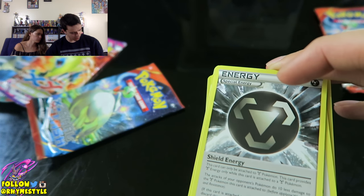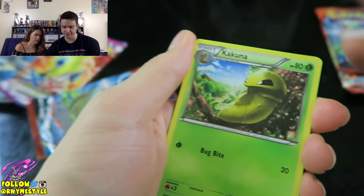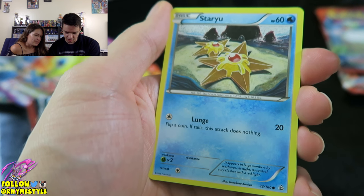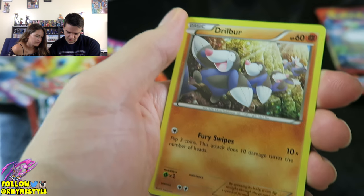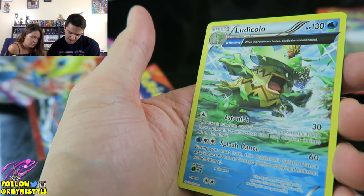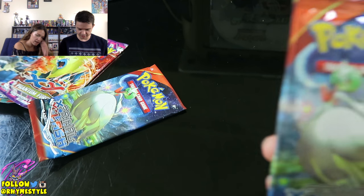So let's see what our first pack gives us — this is a Primal Clash. We've got Kakuna — ooh, look at that art. Lanoon. Staryu — I love the Staryu art. Lotad. Solrock. Drillbur. Nosepass. Lombre as a Reverse Holo, and a Ludicolo. Not that great, but I do like the reverse holo, so I'll just take it. That was Primal Clash — let's do another Primal Clash as well.